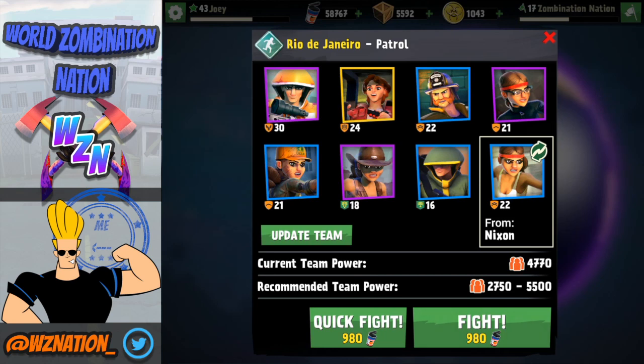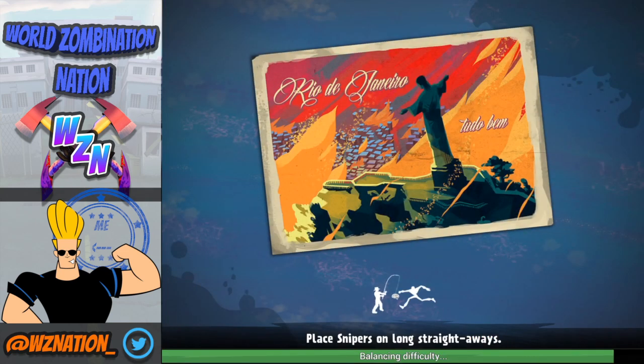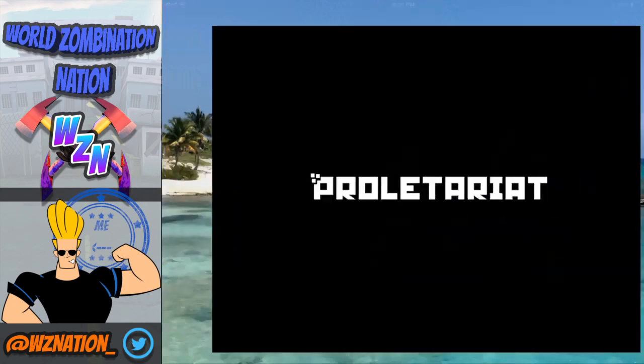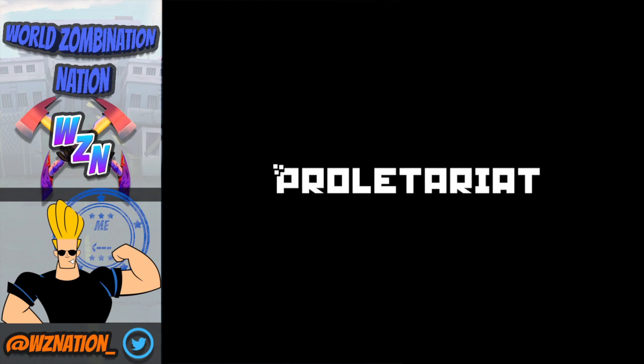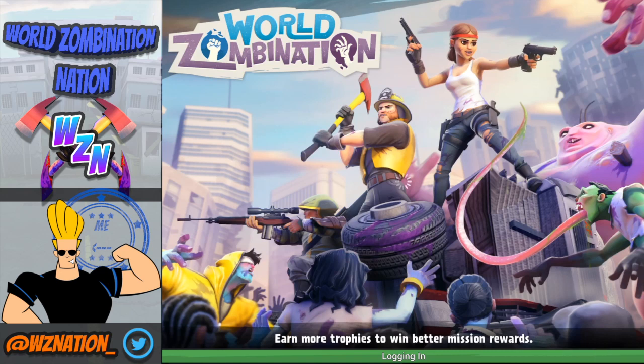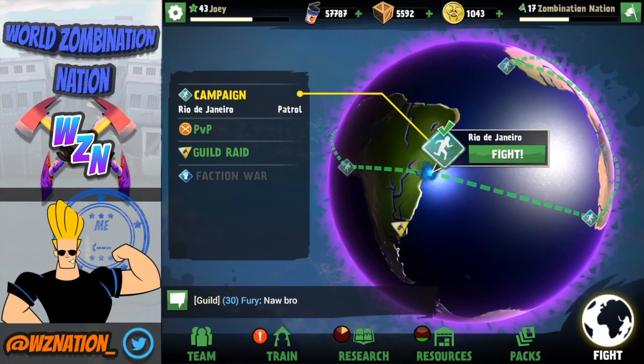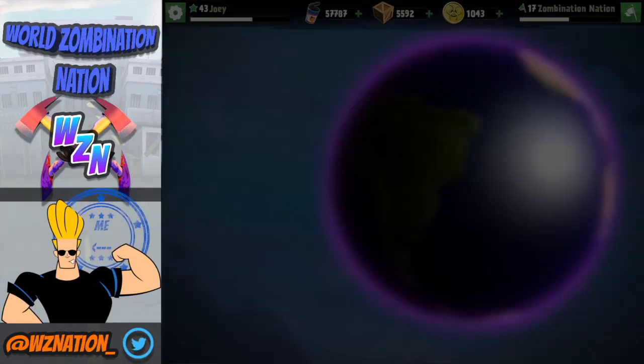There's the quick fight button right there - you click that and we'll see what happens. Rio de Janeiro, here we go. Load time - servers seem a little bit faster. And I crashed. It's a beta guys, don't worry. Plus, it's probably my device - it's really gone through a whole lot. It's either the beta or it's just my device. I'm leaning towards my device because this thing has seen a whole lot.